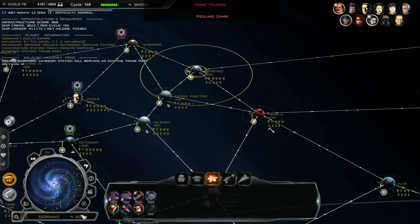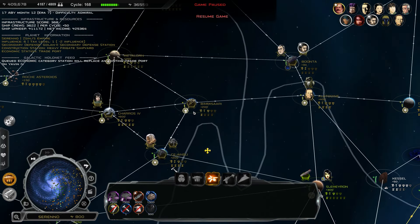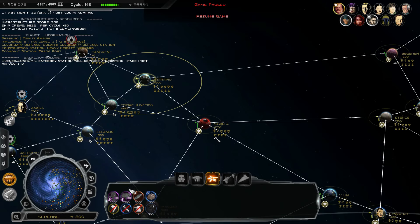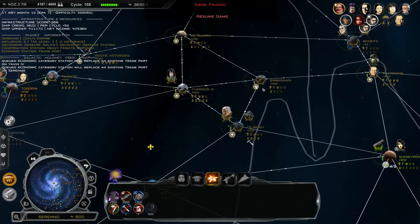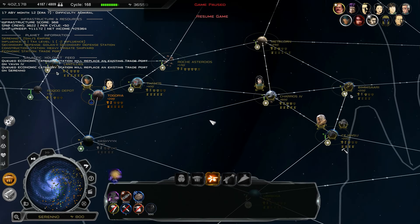What are we doing at Sereno? Does that have a trade port? It does - only four connections compared to Bimisari's four, also boosted by an actual trade port, so we'll once again make a Golan colony there. What we can do is replace that Yavin slot with a Golan 2 - that's going to replace that. Those slots are not being wasted, at least.